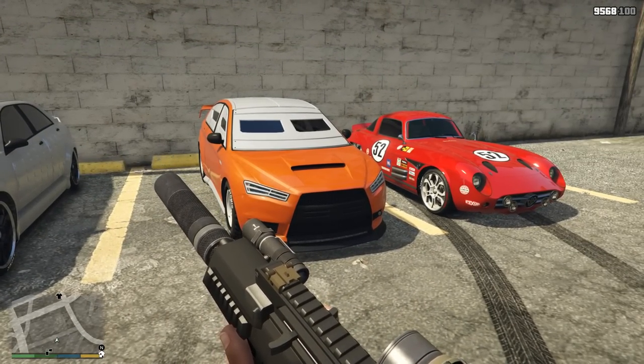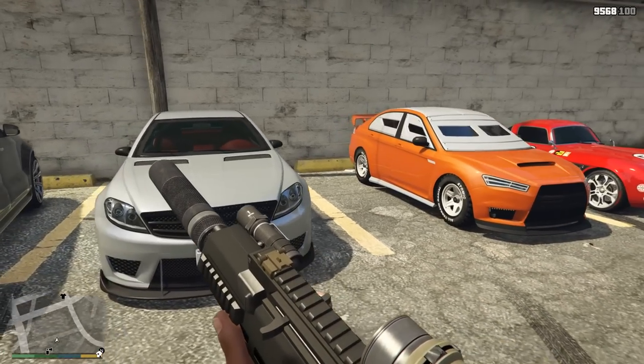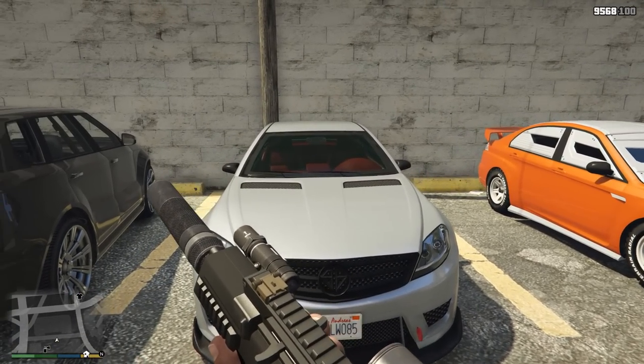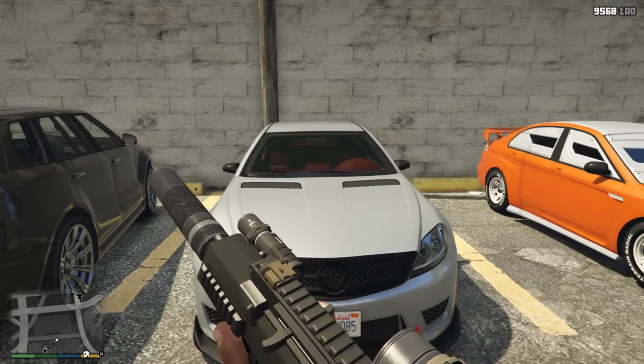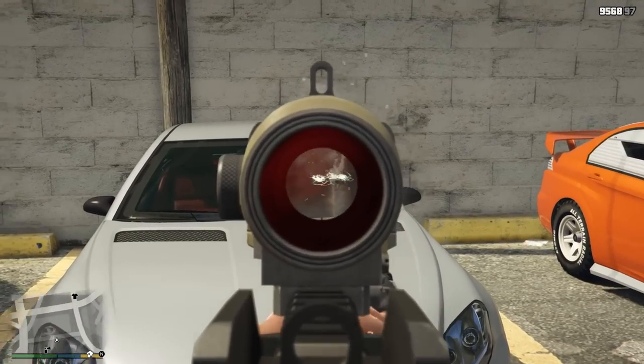There is a bit of a difference between these two over here: the Sterling GT, the Armored Karuma, and then the semi-bulletproof windowed Shafter V12. If you're going to do missions, a car like the Shafter V12 is not a great pick when it comes to bulletproof protection.